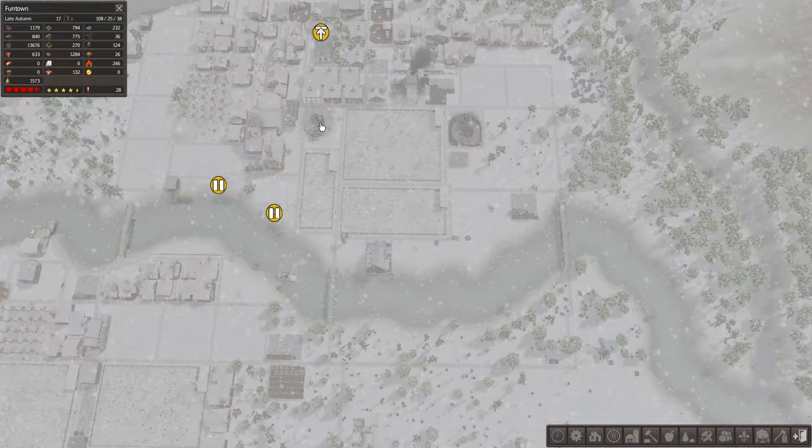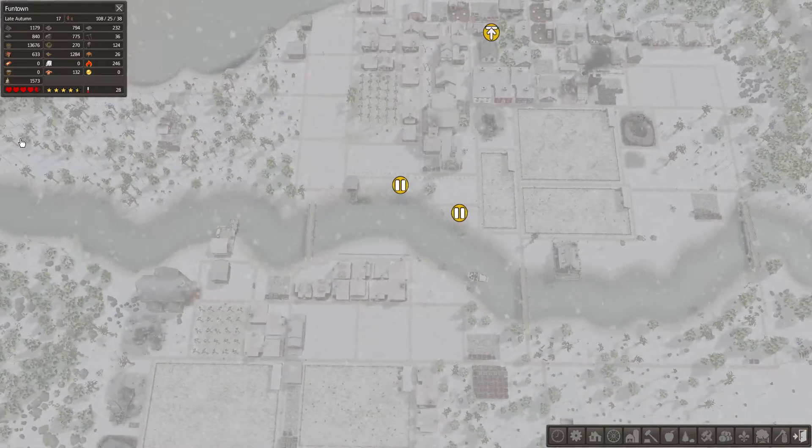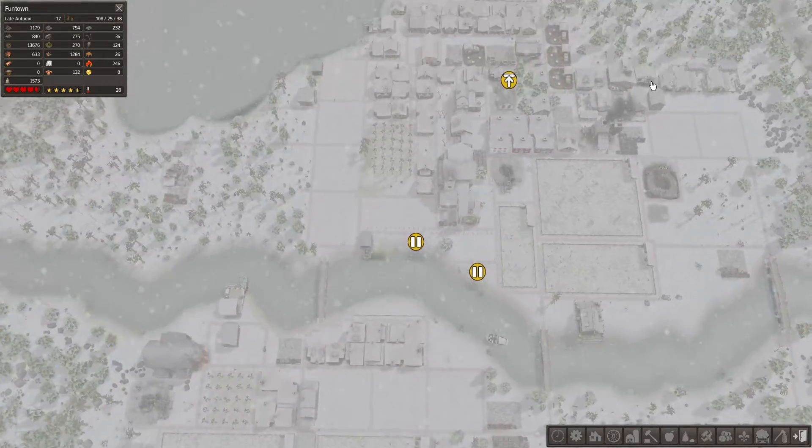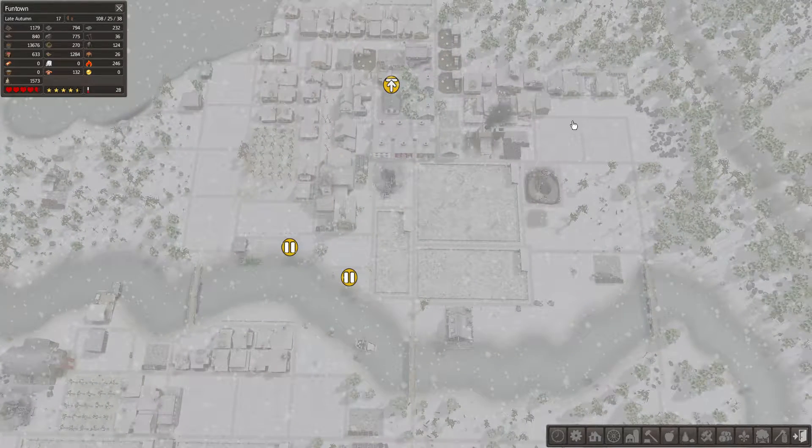That's an abandoned stone mine, that's an iron mine, and there's more stone and iron. I had to build a second church up here. I have a bunch of apiaries, a brewery, a pub, a chandelier — this is my honey and beeswax area.